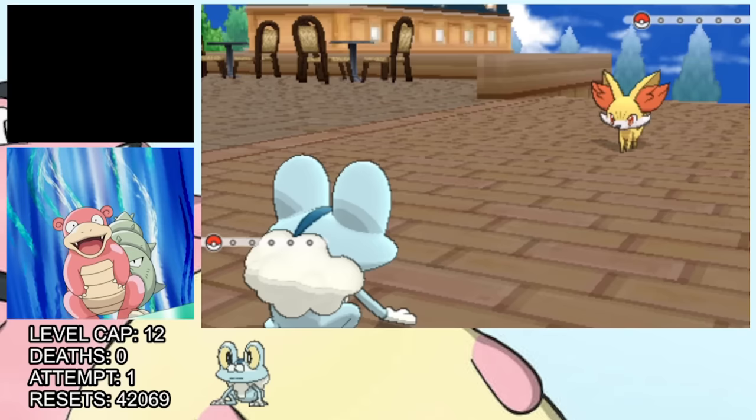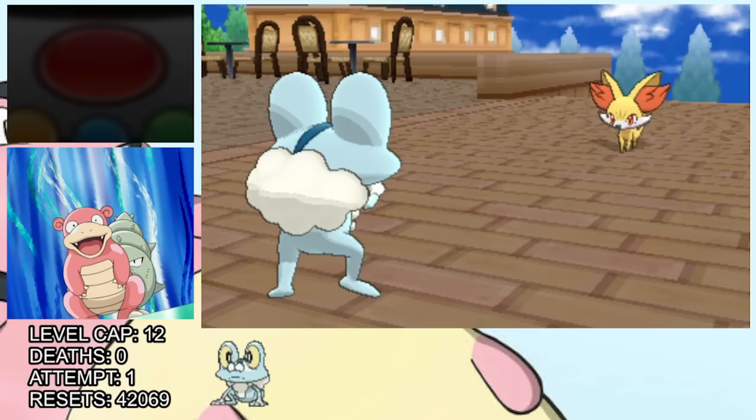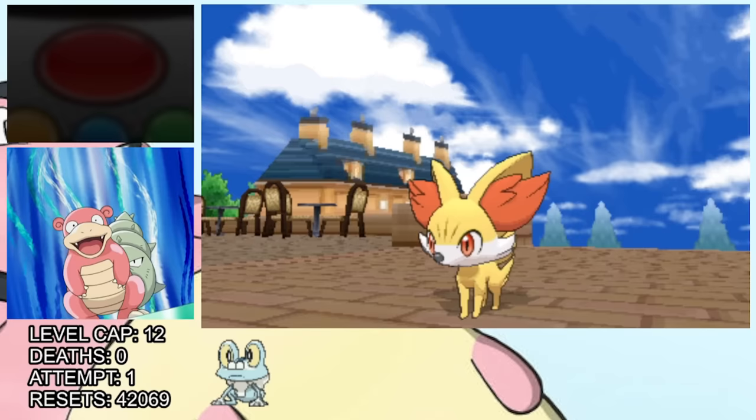One of our rivals then challenges us to a battle, which gives us a good chance to show off our new shiny Froakie. This battle gives me a good opportunity to talk about one of the main rules of this challenge: a pretty standard Nuzlocke rule where if your Pokémon faints, you can't use it anymore — it has to be boxed permanently. So while this may look like two friends having a fun little battle, this is high stakes. Luckily, water beats fire, so we win without much issue. Still, every little thing has my palms sweating.